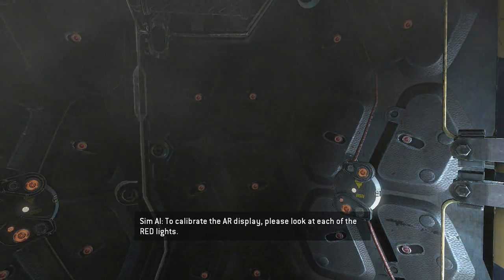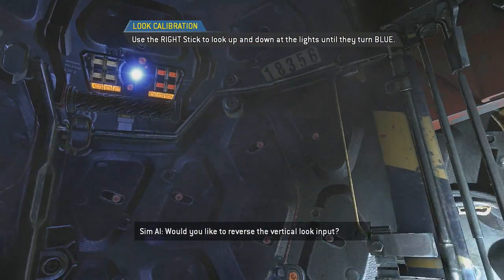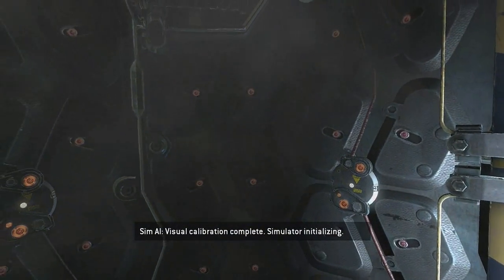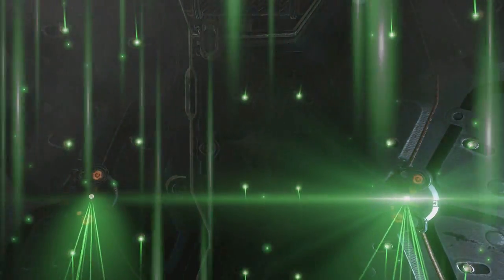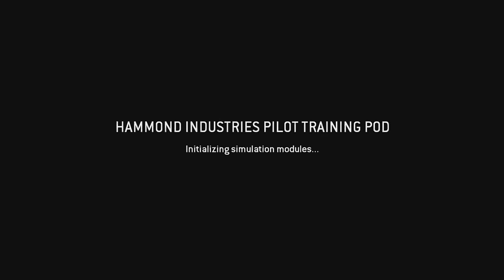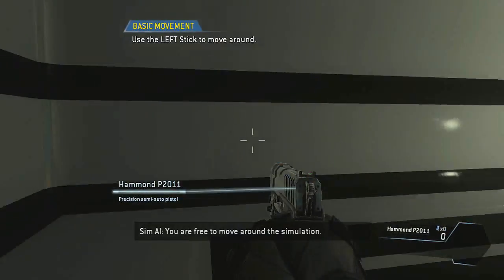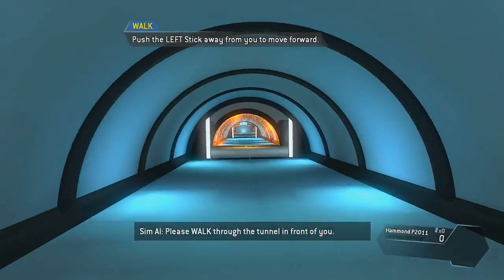Key accepted. Training pod is authorized. Welcome, pilot. To calibrate the AR display, please look at each of the red lights. Would you like to reverse the vertical look input? Visual calibration complete. Simulator initializing. You are free to move around the simulation. Please walk through the tunnel in front of you.